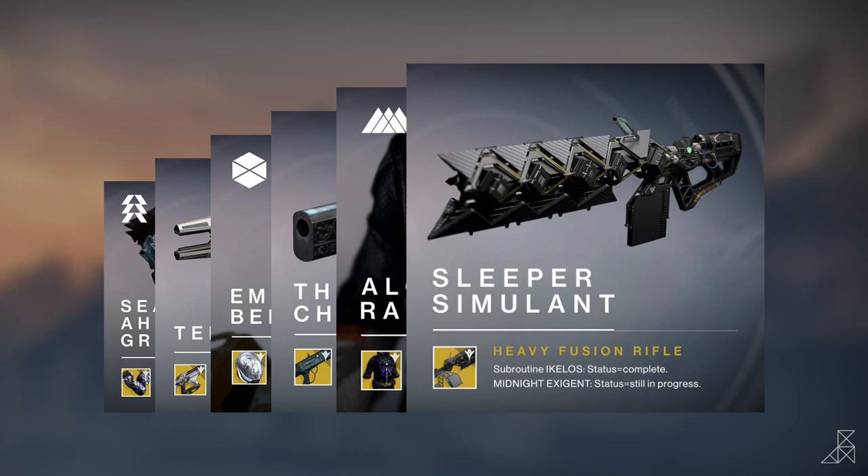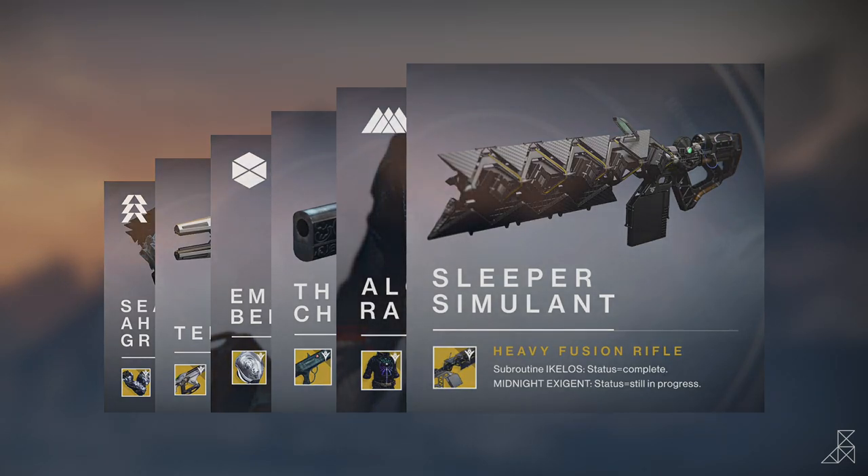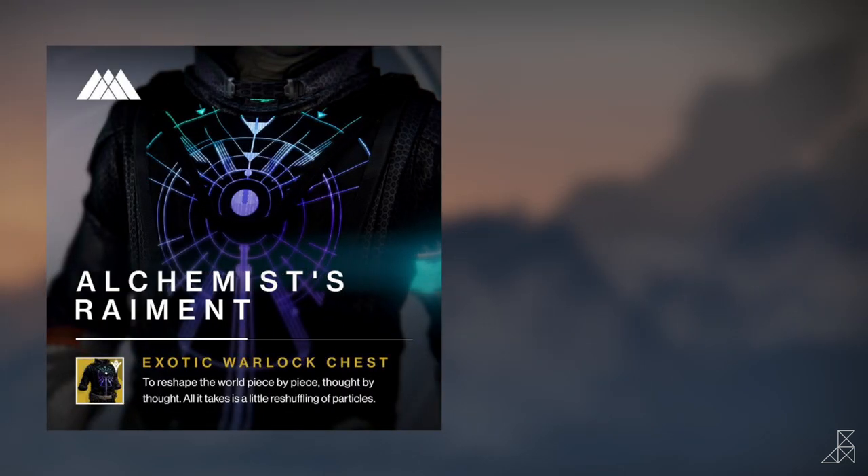They showed us 3 new exotic armor pieces and 3 new exotic weapons. First up, we have the exotic chest piece for Warlocks, called the Alchemist's Raiment. I'm not really sure how to pronounce it, but this thing looks awesome.